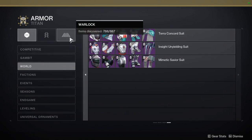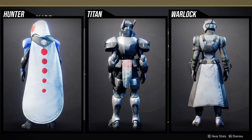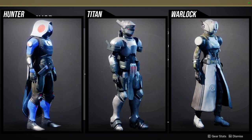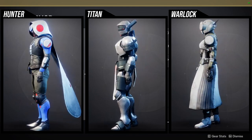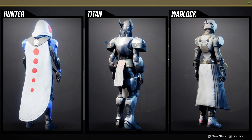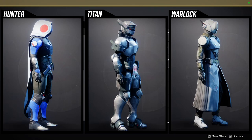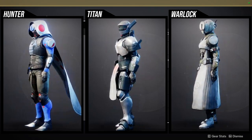Mimetic Savior — okay. Hunters, let's start with you. I think the helmet is interesting but not enough to pick up. The arms are terrible. The chest piece is super dope — definitely pick up the chest piece. The boots you can get better, and the cloak is pretty terrible in my opinion. So the chest piece would probably be the only piece I'd pick up from Mimetic Savior for hunters.